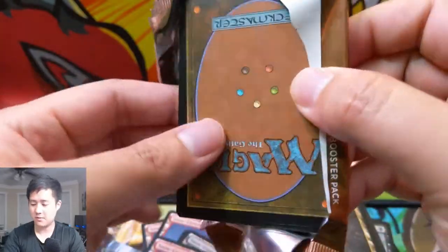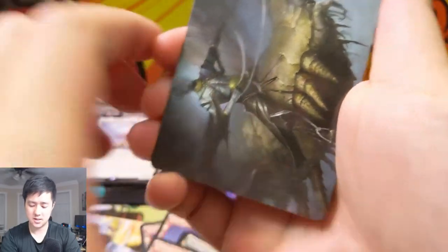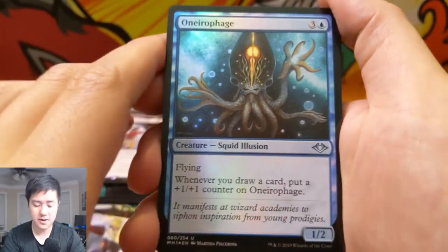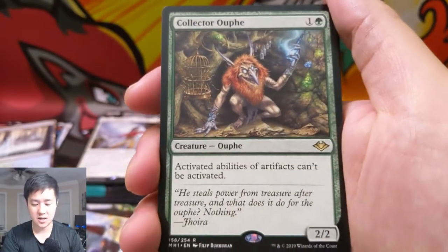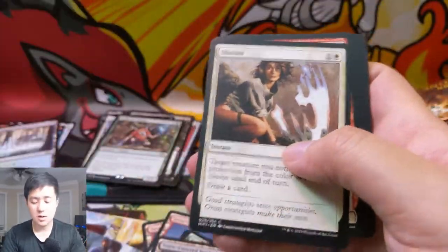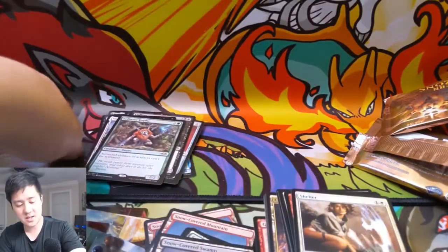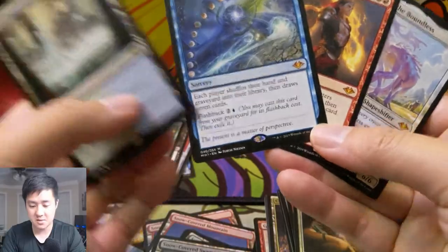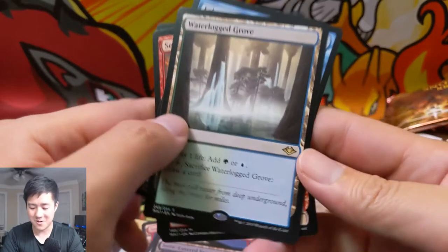Come on — only two of those lands, that's pretty bad. I still want a foil full-art land. Snow-covered swamp and boom — we did get a foil. Then a Collector's Ouphe. So we only got two of the land cycle, which is kind of disappointing for the box. We did get three mythics out of this side: Echoes of Eons, Seasoned Pyromancer, and Morophon, and then a Waterlogged Grove.